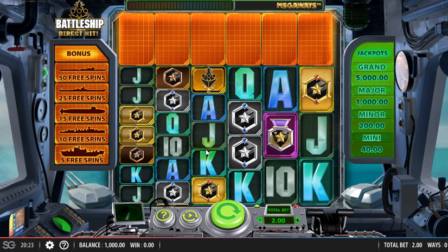Your free spins are achieved through missiles landing on the reels and shooting the ships. If you destroy the ships, you get that amount of free spins. And in the free spins round, some of the ships will have fixed jackpots — amounts of 20x bet, 100x bet, 500x bet, or 2500x bet on them.